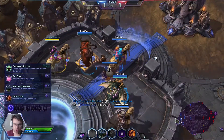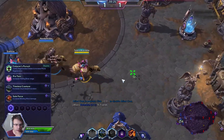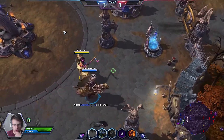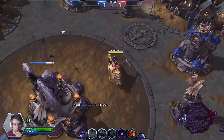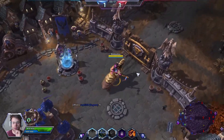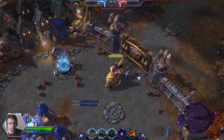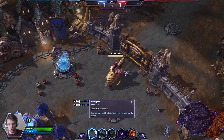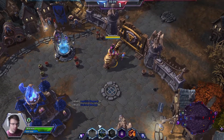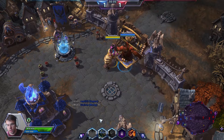We find ourselves on the Cursed Hollow map — not my favorite, but not the worst either. We're going to pick up Conjurer's Pursuit, which is going to allow us to regenerate a lot of mana in the late game. That's really what Lily is all about — good, clean healing. You don't have to focus anyone, you just kind of spam this key and you will be fine.